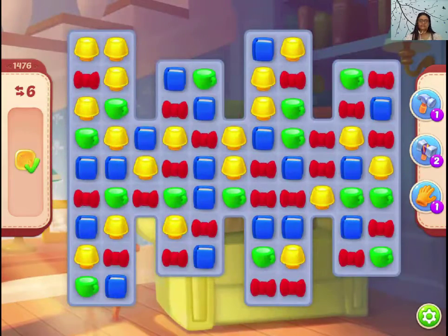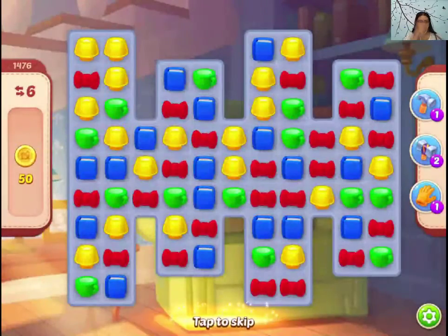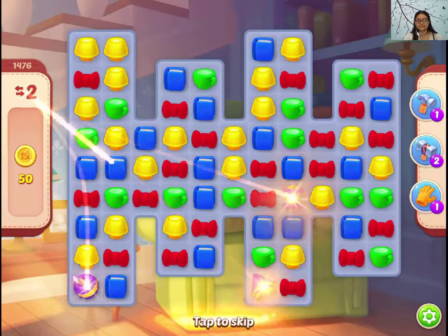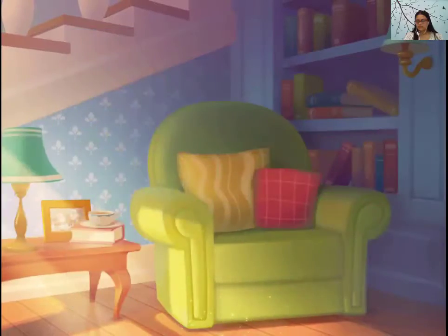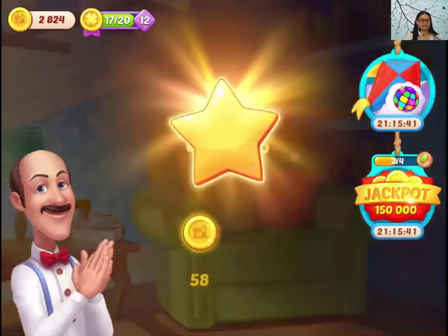Let's try to make the disco ball in this level, because the level is much easier than matching it with any boosters, especially the paper flint or the land raster like that. Perfect — that was over level 1476 of Homescapes.